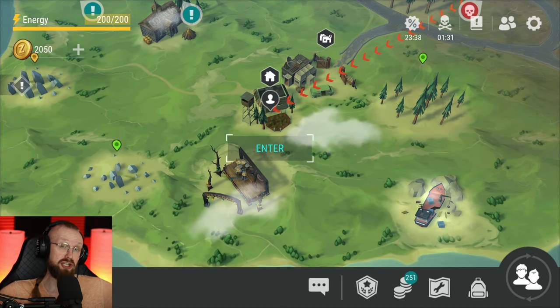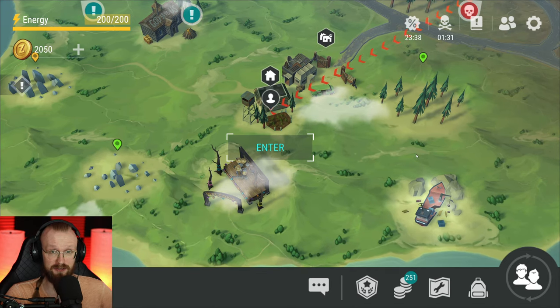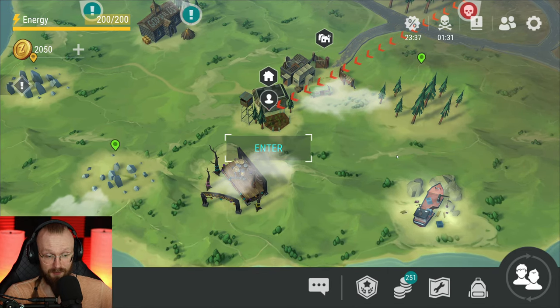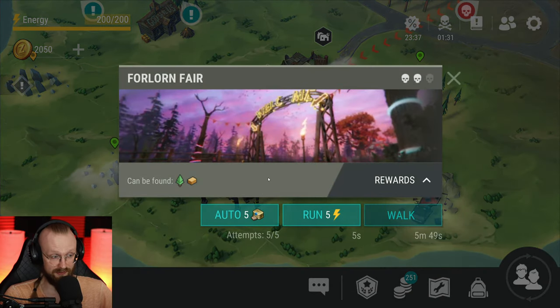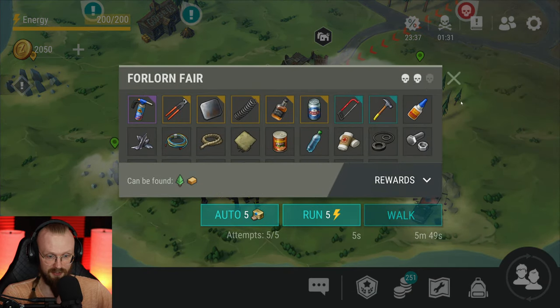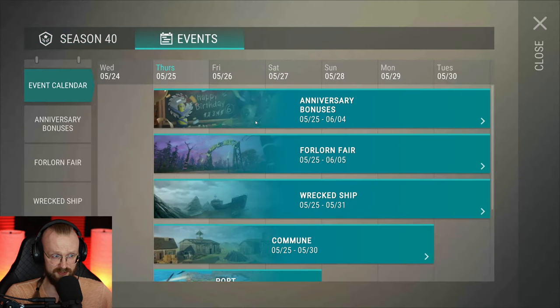Hey guys, it is me Hapisarik, and welcome to Last in Earth Survival. Finally, we have gotten the 6th year anniversary update — the 6th birthday update. Let's see what new things we have gotten in the game. Obviously, we've gotten this event, the Forlorn Fair event. Here we can get lots of awesome rewards, so let's begin from the event.